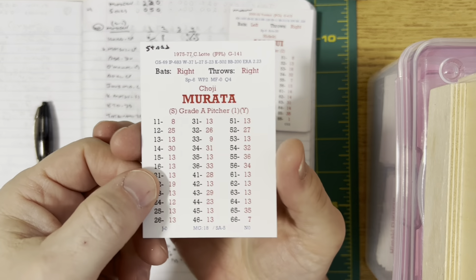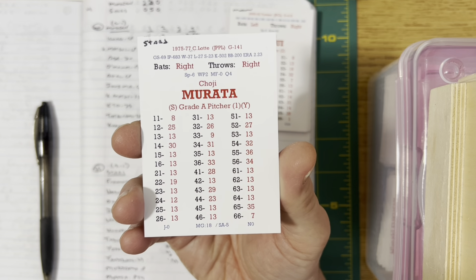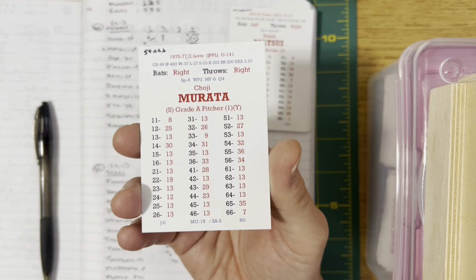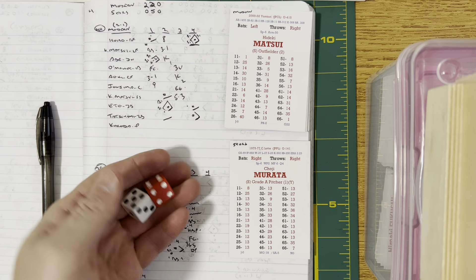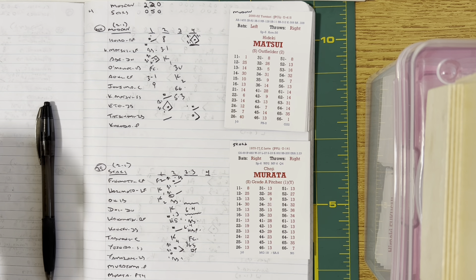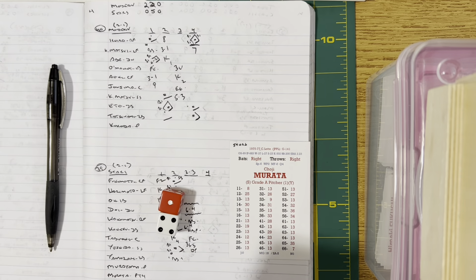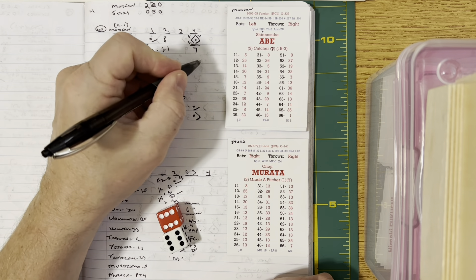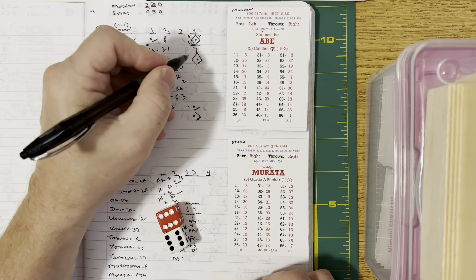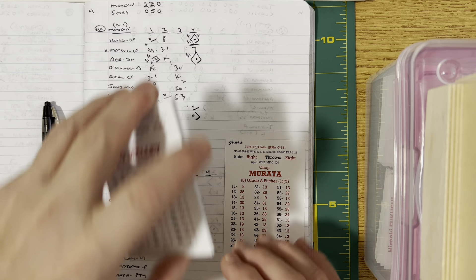Murata comes in — from '75 to '77, mostly in relief, 2.23 ERA, A-grade pitcher with a Y modifier. He faces Hideki Matsui, who flies out to Harimoto. Shinosuke Abe comes up — Murata kicks and deals, it's to center and deep, Abe met that fastball — Fukumoto to the warning track, wall and gone! 8-5 now, Moderns over the Stars. Three bombs early for the Moderns. O'Malley is struck out on the big beans. Then Aoki singles to right and Jojima comes up. The pitch is launched down the right field line, one-hopping the wall — they wave Aoki around third, Jojima into second, and Aoki scores. It is 9-5, Moderns continuing the assault.